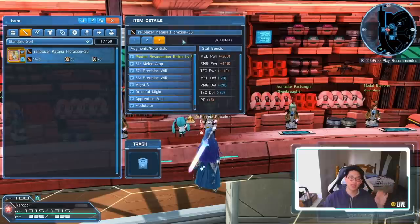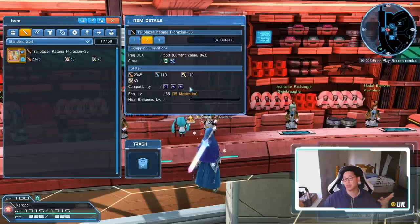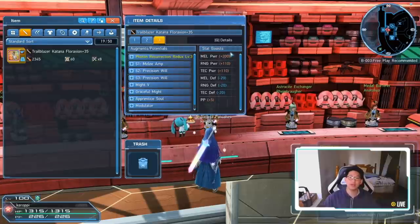How this S5 ability works is actually really simple. You see your stat boost on your weapon? It will double that. So all of my augments on my Trailblazer — note that Trailblazer doesn't actually support S5, so I can't do it on this specific weapon — but what it would do is double all my stats. I have Melee Power plus 200, it'll boost that to 400. It'll boost my PP from 5 to 10, and boost Range and Tech damage. However, it also doubles the Defense Downs — so instead of Melee Defense minus 20, it goes to minus 40. It's a double-edged sword.